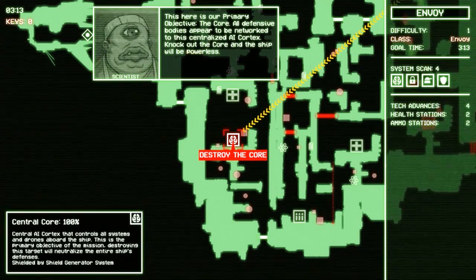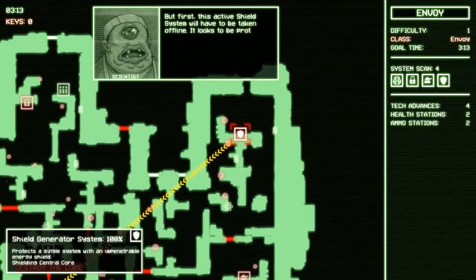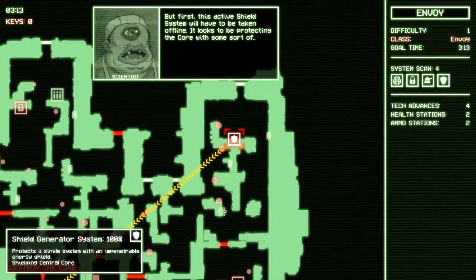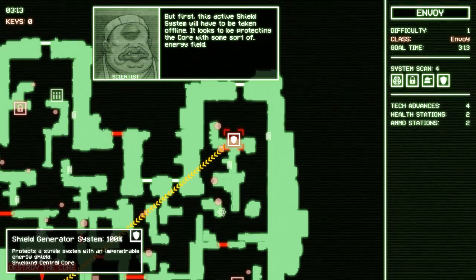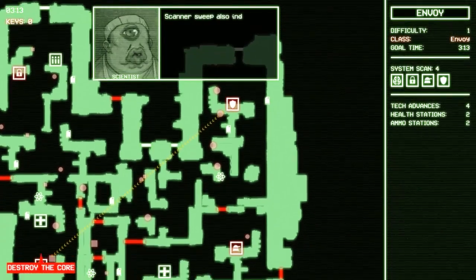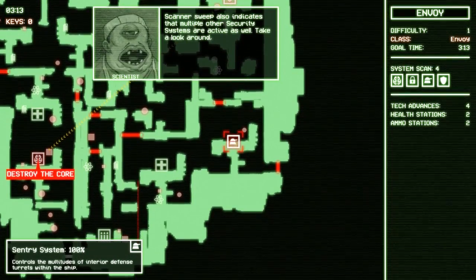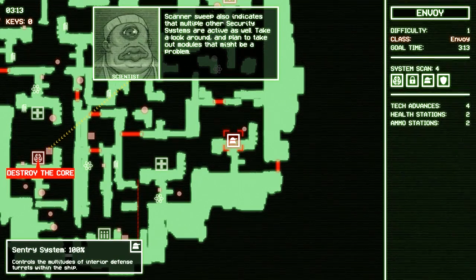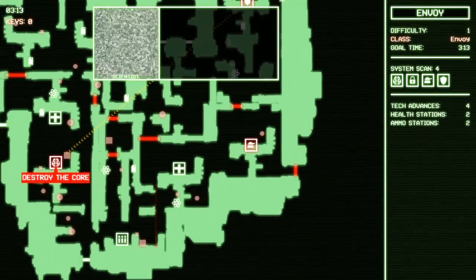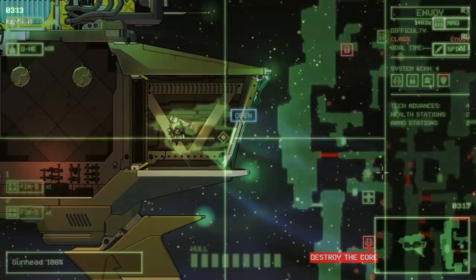Probably gonna be a pain in the ass to get to. Multiple other security systems are active as well — take a look around and plan to take out launchables that might be a problem. We've got some kind of lock station, a turret, shields. We know the turret. What's the lock? I don't know what it's gonna do.